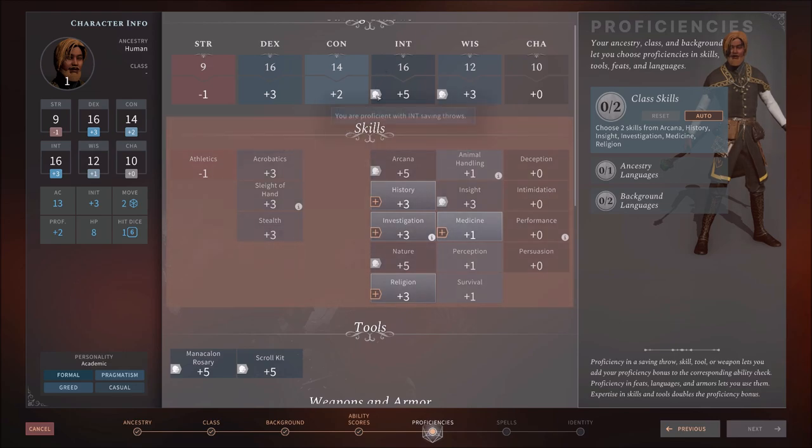Notice that we have Intelligence and Wisdom flagged here — this shows your proficiencies with those saving throws. Something I'm not too familiar with in D&D since I haven't played in so long is that there are saving throws for every attribute: Charisma, Wisdom, Intelligence, Constitution, Strength. Whereas I'm used to Pathfinder's Fortitude, Reflex, and Will saves. So I'll have to remember that certain situations — like a strength-based saving throw to break out of a web — are things I'll be bad at as a Wizard, which makes common sense.